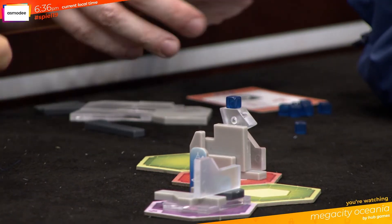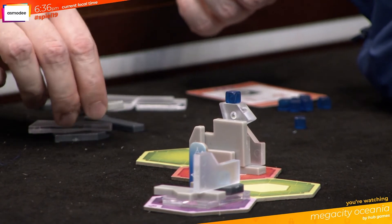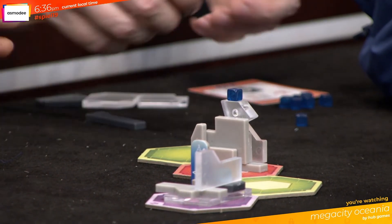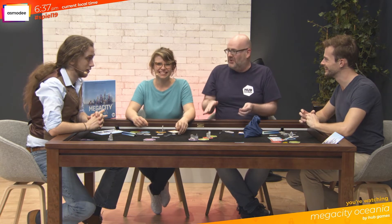Vapops is asking about the black building pieces — they're black, transparent, and gray. So I think this is steel, glass, and concrete. Stahl, Glass, and Beton. Are there any more colors or types of material? For the base game, it's just the three different materials. Please remember that the game literally launched this weekend here at Essen. It's available in North America and the UK as well.